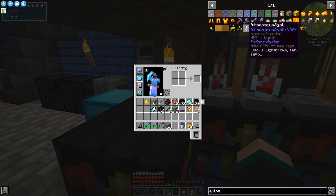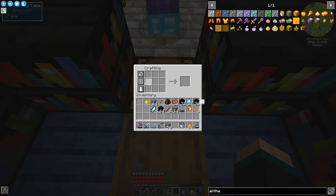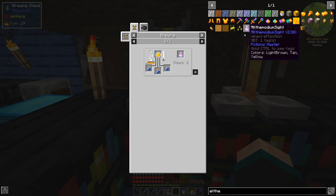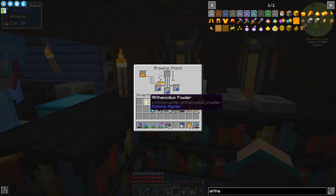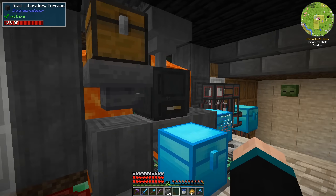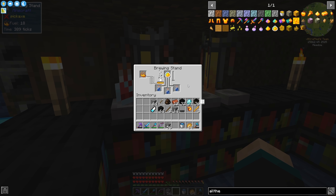There's also something called All the Modium Sight. To get to the mining dimension, you make a portal — an ender pearl in the middle with All the Modium nuggets on each side, above and below. For All the Modium Sight, we need a mundane potion — we can't make it longer than 2 minutes 30 seconds — plus calcinated All the Modium powder smelted down. Stack those together and that gives us the sight potion.